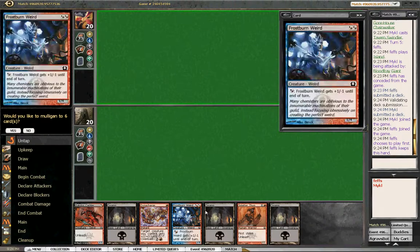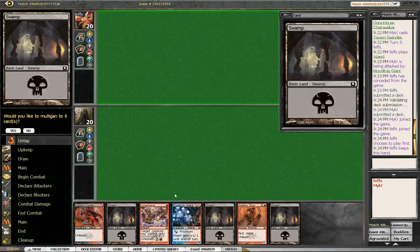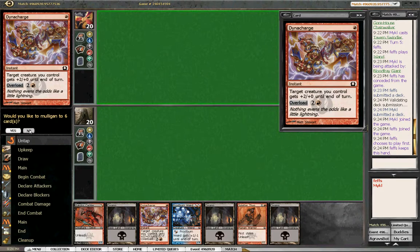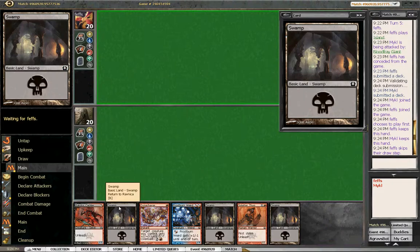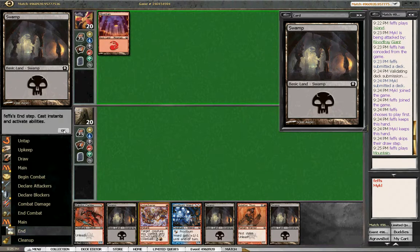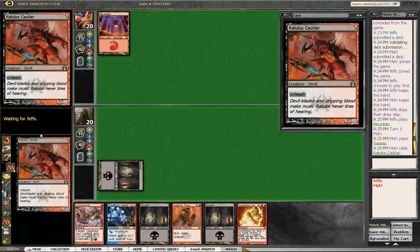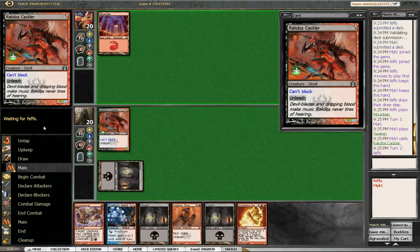We've got three lands, a Cackler, a Weird, and a Splatter Thug - this looks awesome actually. Start off with a Cackler. We can't even play the Weird, and we can't even play the Splatter Thug actually - we need to draw a mountain. But we're gonna risk it. I think we've got a pretty good chance of drawing one mountain in the next couple turns. The Weird is probably out but we could draw a Tavern Swindler next turn. So we got the Cackler, we're unleashing him for sure.